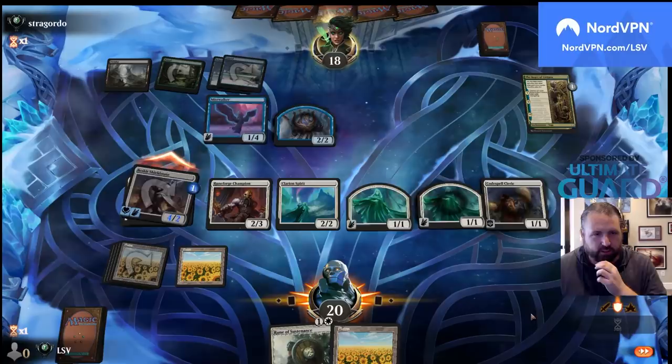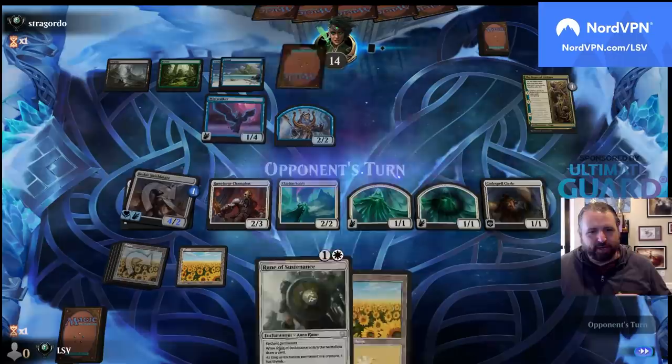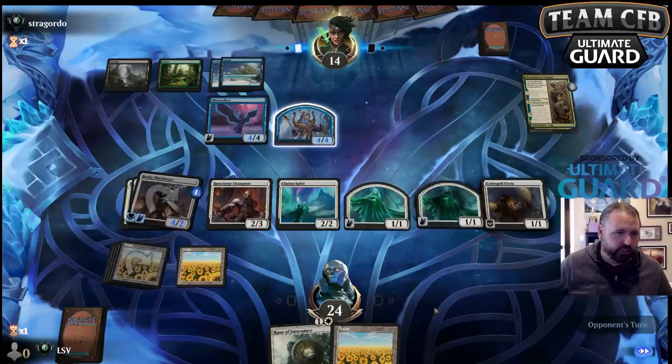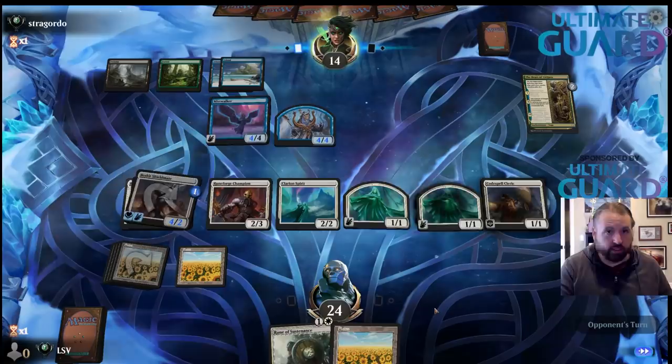Pass — I'm waiting on the rune because I want to double spell here next turn. This is a game where Warhorn Blast would have been good, but so would the Pick or Cosmos Elixir. No bears — no bears indeed.